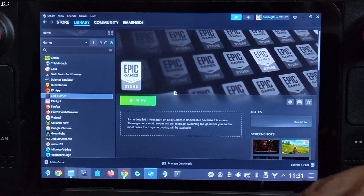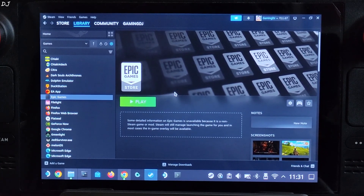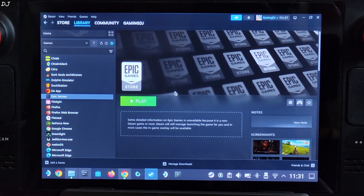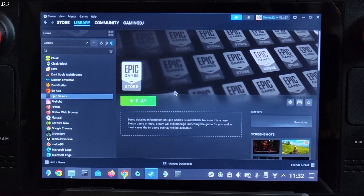Welcome back guys. Alan Wake 2's first story mode expansion, called Nightsprings, is available now. The game got updated to version 1.1. In this video, I'll be testing the game on my Steam Deck running SteamOS. I'll also show you how to use AMD's FSR3 frame generation tech to boost frames in this game using a program called DLSS Enabler.